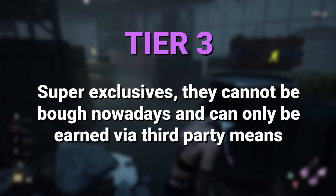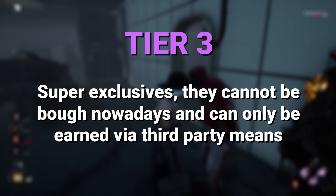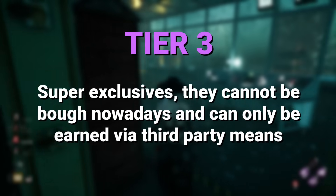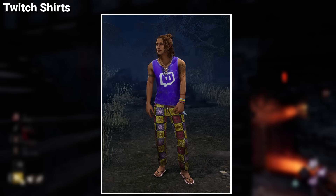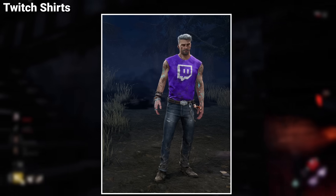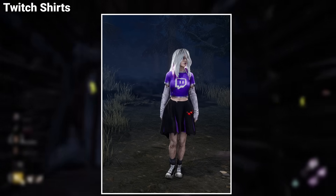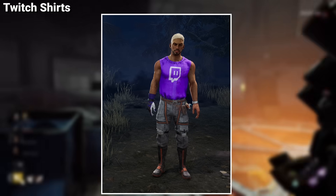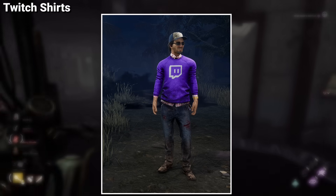And now we have an even rarer tier of cosmetics — these ones being the exclusives. In order to get them, you had to achieve something extraordinary or purchase a code, which makes them extremely rare in-game. The first ones are the Twitch shirts, which originally were very hard to obtain, as you needed the direct involvement of a Behavior member to get them. They would share a personal code with you to unlock all of the Twitch shirts for all original survivors, and some of them, like the Sable and Gabriel ones, are unique in design. Nowadays, as long as you have a fog whisperer friend or good networking skills, you will get the shirts at some point.